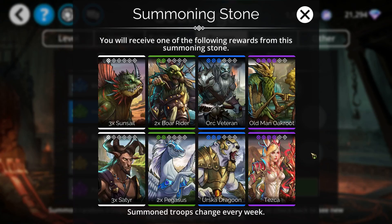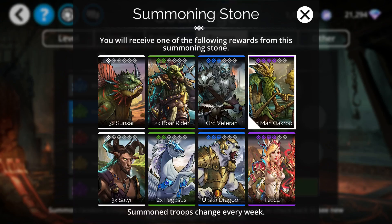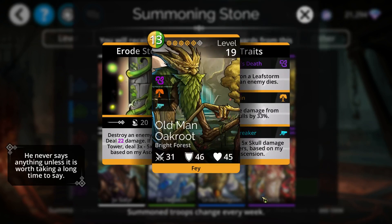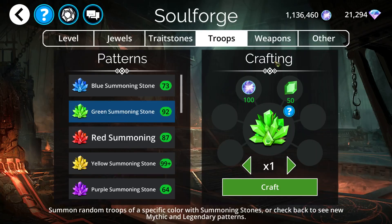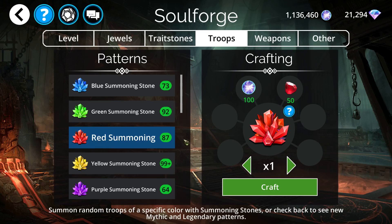Moving on to green — I can't really recommend anything in green, other than if you want to try to get Truepure ascended as high as possible for your towers. But I can't really recommend that. Green doesn't have much this week. For red, I don't think there's anything I would waste red jewels on.